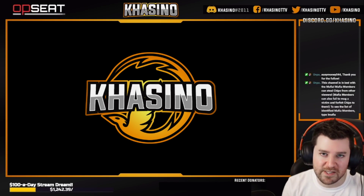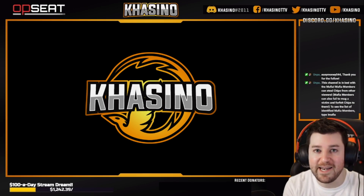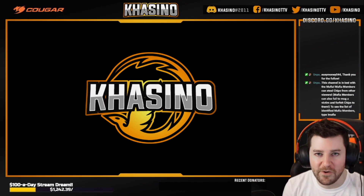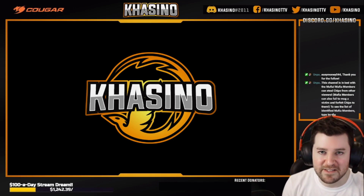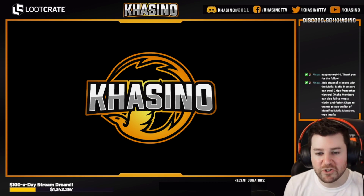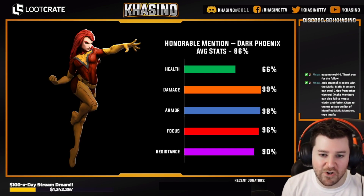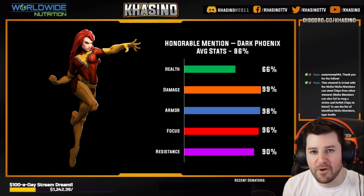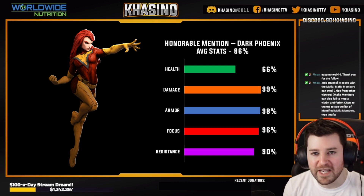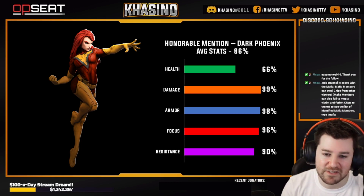I'm going to do two versions of this list, with and without speed. The one you're about to hear is with speed not factored in — just looking at health, damage, armor, focus, and resistance. Here are the top 10 characters in terms of raw stats. And a quick honorable mention: the technical number one best single character is Dark Phoenix. She has the best stats across the board. However, because she's a summon, I'm leaving her off the list.